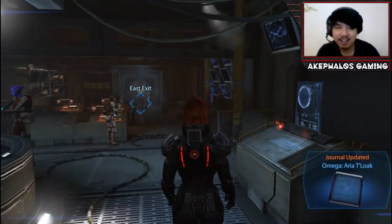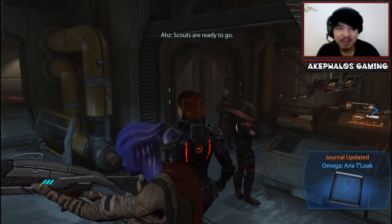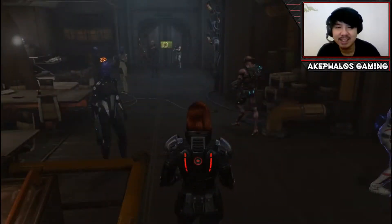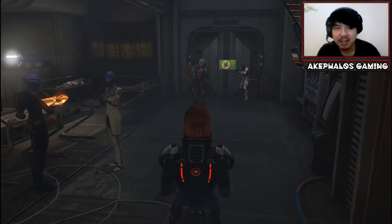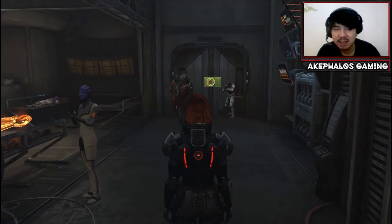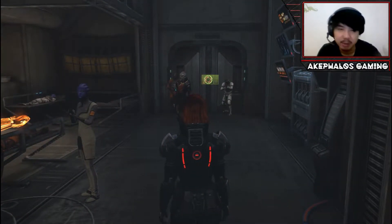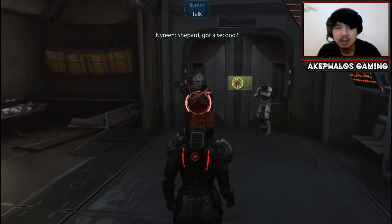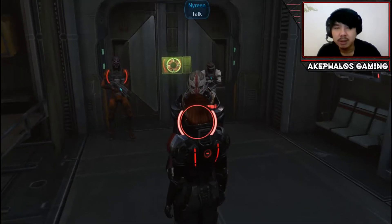I really like the renegade lines in this game — I've said this a couple of times but the renegade lines are always very, very good. Anyway, we're going to meet Aria here. I believe Nirene also has something to say to us, so we need to speak to her at this point.